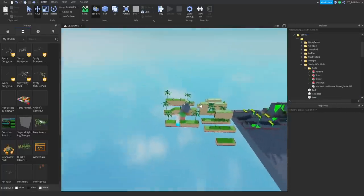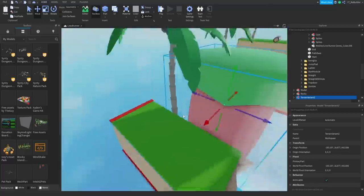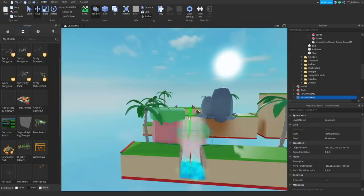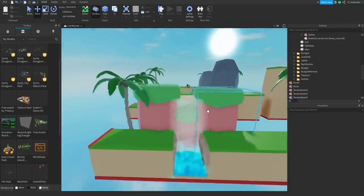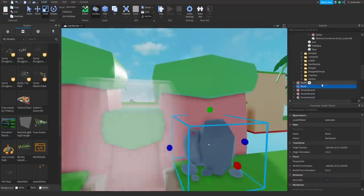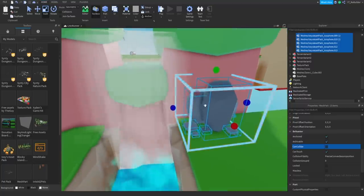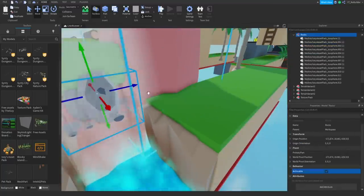With these assets I have an idea — we can arrange them like a waterfall scene. I'll scoot it up, place another one lower to block off the sides, and rotate them with ctrl+R so they're all a bit different. For the rocks, I'll scale them down quite a bit and turn can-collide off so players can run through them easily.